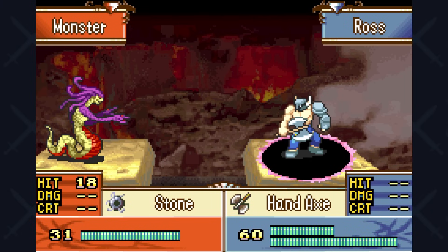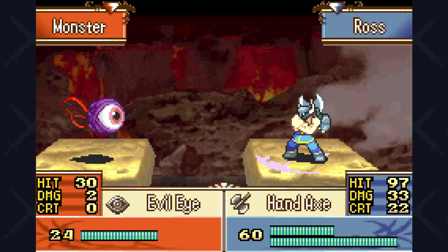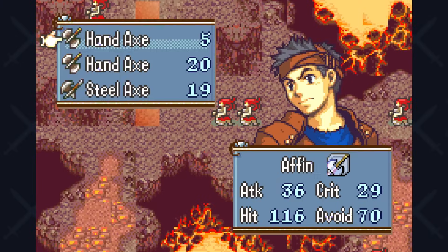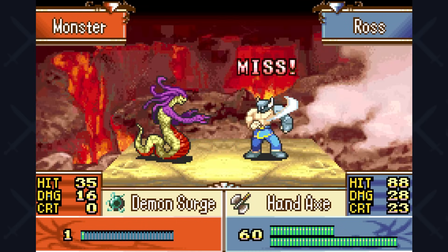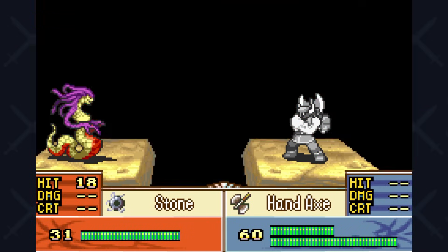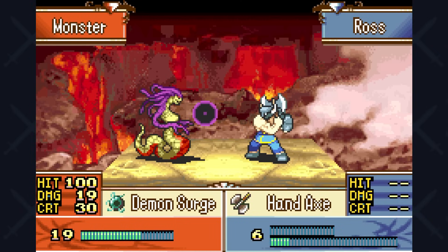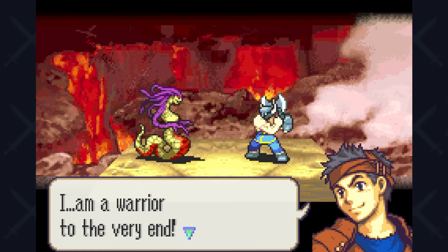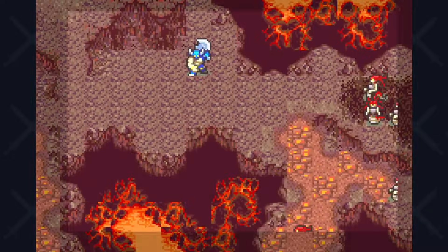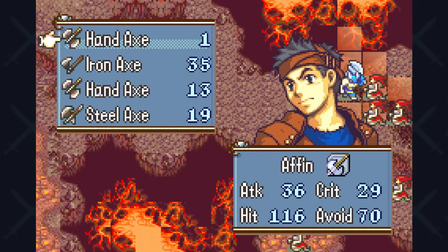We try chapter 18 again, approaching from the top this time. The main problem is our low resistance against their heavy magic damage. We try to dodge their Stone attacks — 35% hit rate is manageable. We do a lot of damage and can clear them out quickly. But then we get double-critted in a row and go down. New plan: kill the Stone-using Gorgons first before anything else. They are very dangerous.